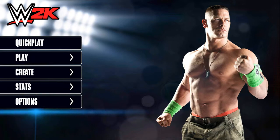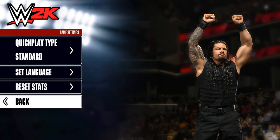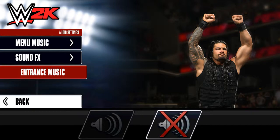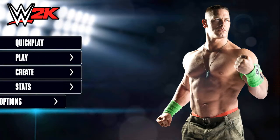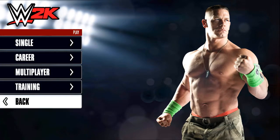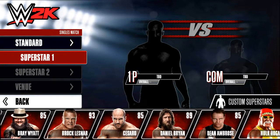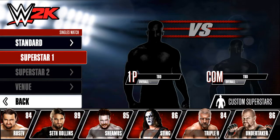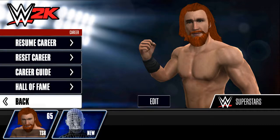Let's have a look at the mechanics and options. There's achievement leaderboard, game settings, audio settings, entrance music, and other options. Let's see the character — I'll go to the edit section. This is my character.